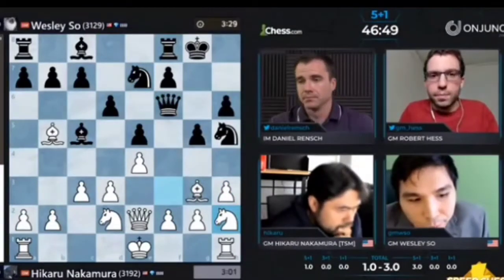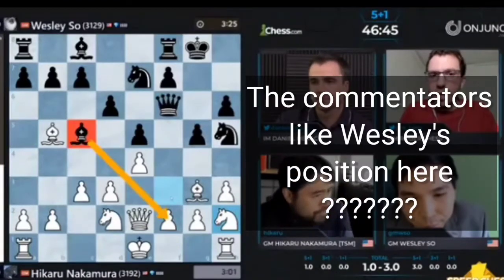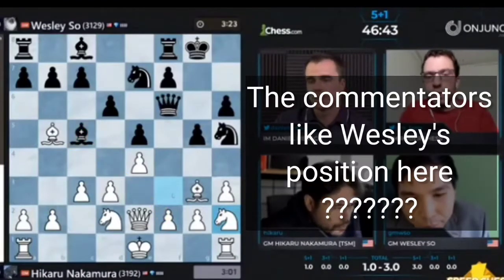I like black. Bishop on C5 right now, it can't be met with D4, and if that's the case, it's really useful on this diagonal.